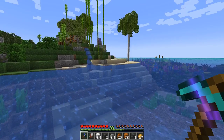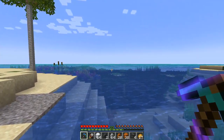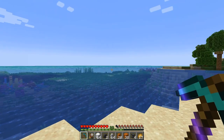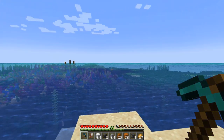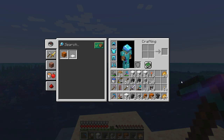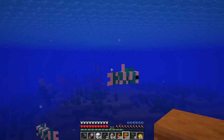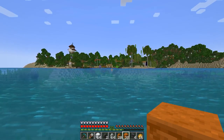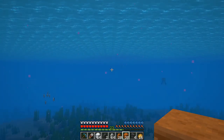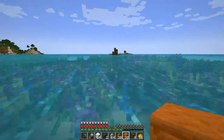Don't worry, we're not going to play those wind sound effects the entire episode. We have a lot of water out here — these warm, tropical, coral, kelpy oceans. The render distance doesn't actually make it to the islands way out there, so I thought it'd be nice to have something on the horizon. We're going to make wind farms. We don't want to damage the wonderful ecosystem down here of tropical fish, dolphins, and squid.